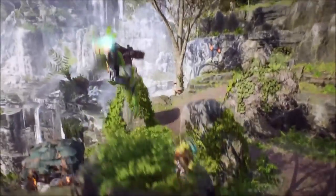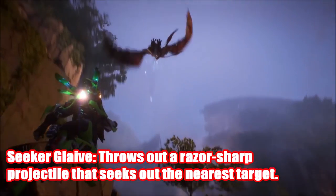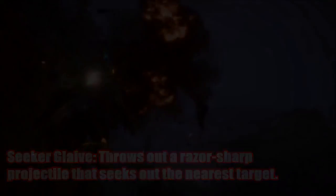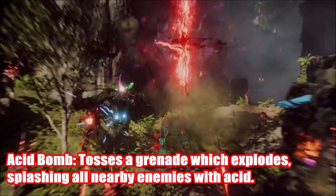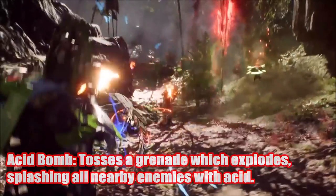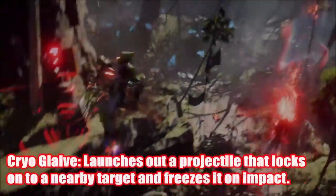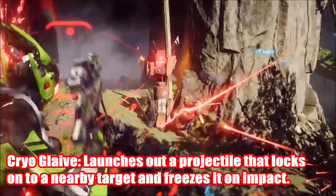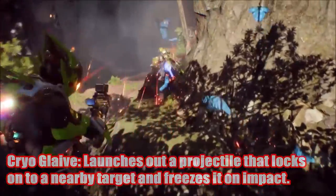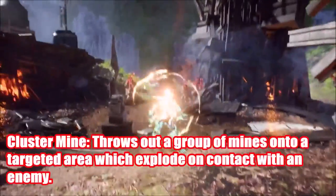Moving on to the assault system. First, the seeker glaive throws out a razor-sharp projectile that seeks out the nearest target, much like a seeker grenade. Next, the acid bomb tosses a grenade which explodes, splashing all nearby enemies with acid — this will most likely be a form of primer, so it can combo off. The cryoglaive launches a projectile that locks on to a nearby target and freezes it on impact, enabling another combo.